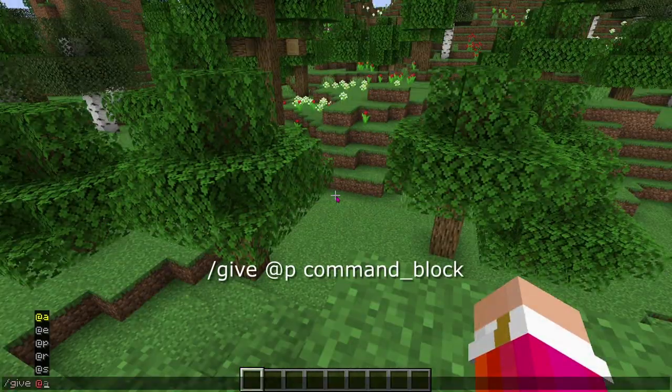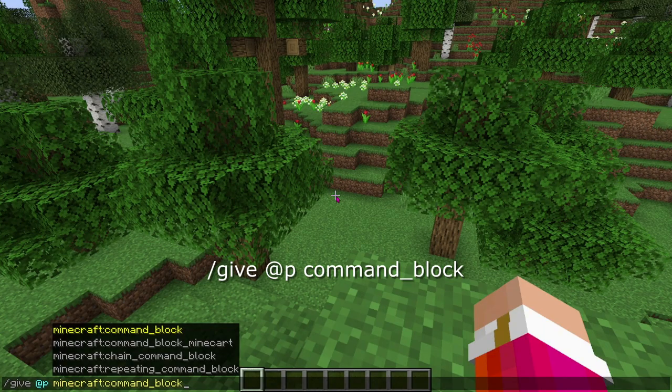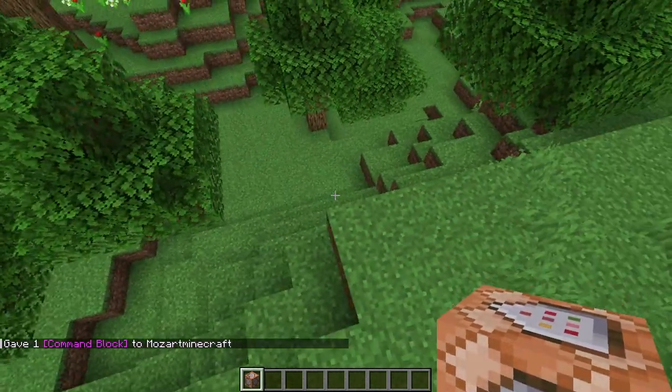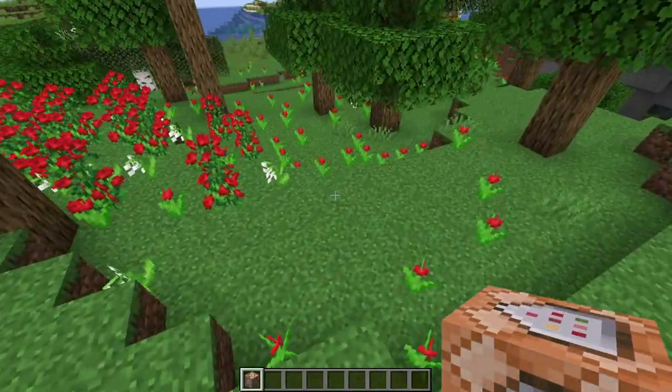The first thing to do is do slash give, at p, then press tab and press enter, and you get a nice little command block. You'll only be needing one command block for this.